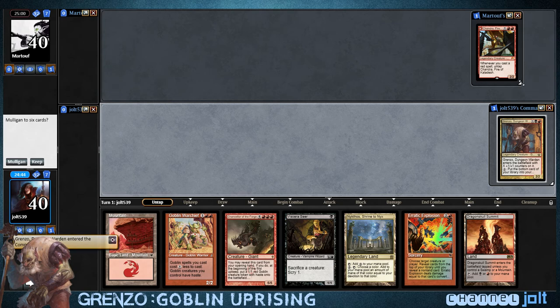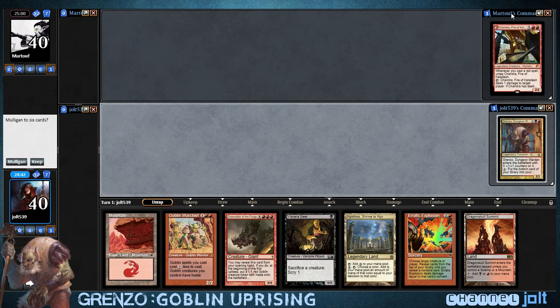Against Chandra? Okay, cool. Haven't played against her. Let's check out our hand. We have Mountain, Shrine, and Dragon Skull. And we'll get a goblin — yeah, we'll keep.